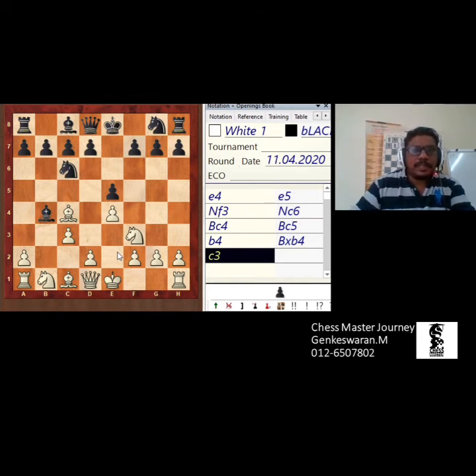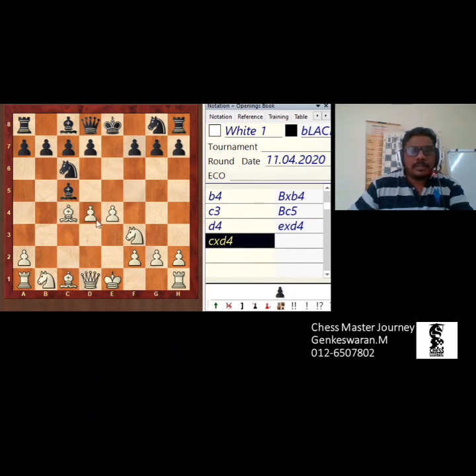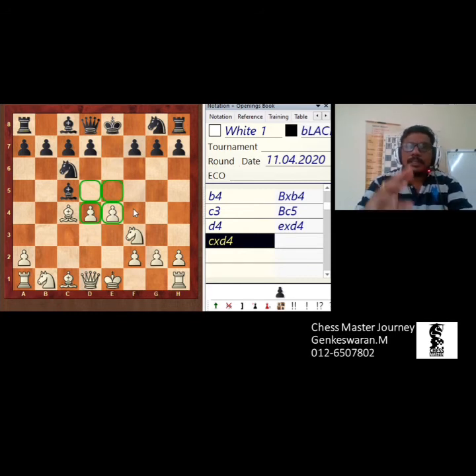C3 was played. Let's say the bishop goes back, and the center was the most important. You have played the center pawn — you see now? And pawn takes. Look at the center — who is controlling more of the center? The reason for B4 is that white wants to manipulate the center. White is already losing two pawns — the B pawn and the C pawn. In this position, white is down one pawn.